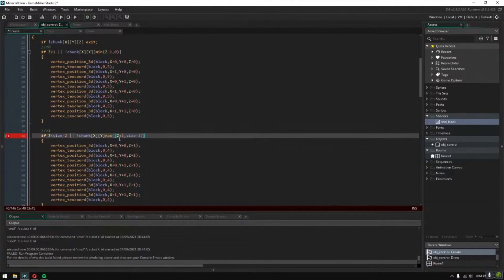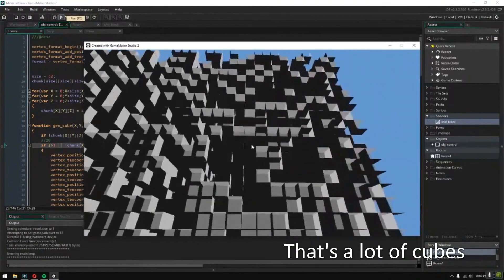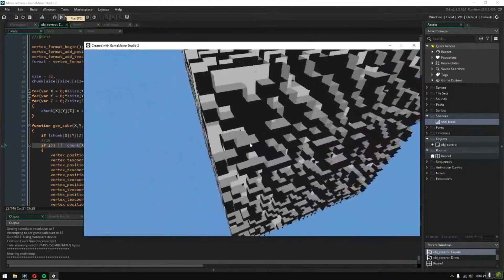Now we can handle a bunch of cubes. The edges still need work, but the interior is finished.